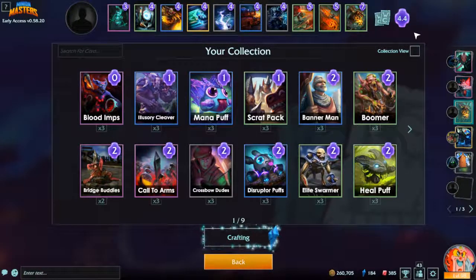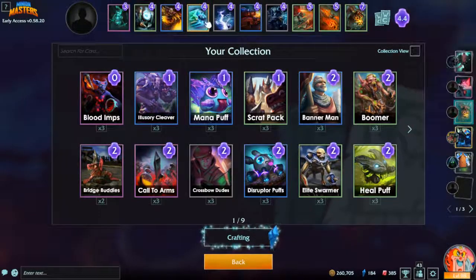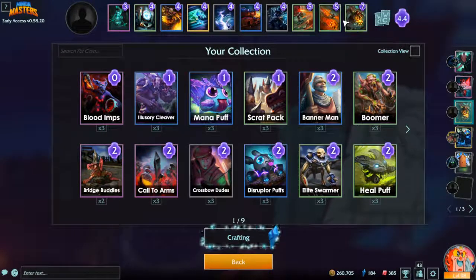Everything on this list is something that can potentially kill everything on the kaiju list — there's more, I couldn't fit them all. Dragon pack is an expensive option: summon a couple dragons and they'll tear them apart pretty quickly, and if they don't have any support that'll do it with no problem.